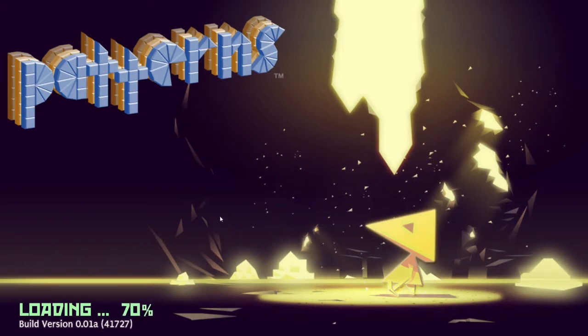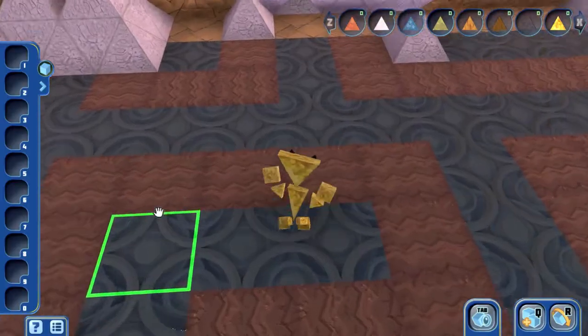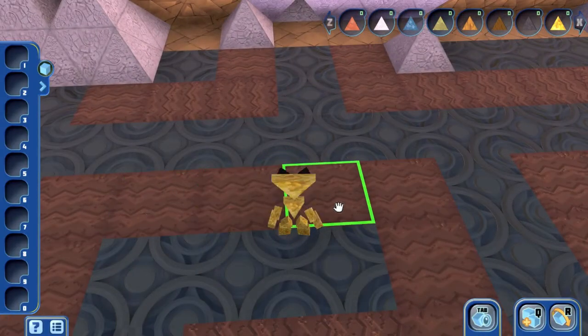It's actually on Steam if you have a code, and you get the code if you backed the project. You might go to their page which is called Build Patterns dot something.